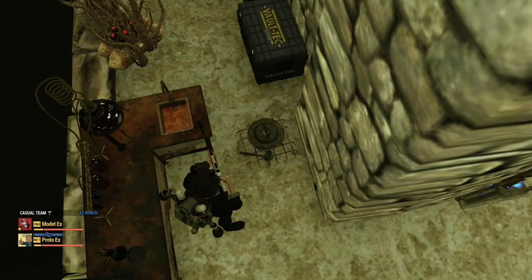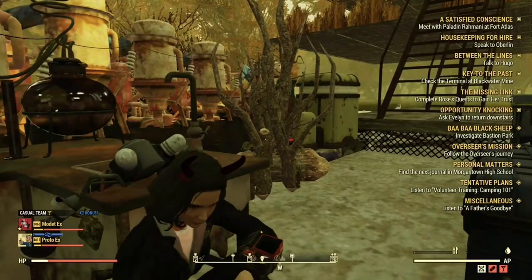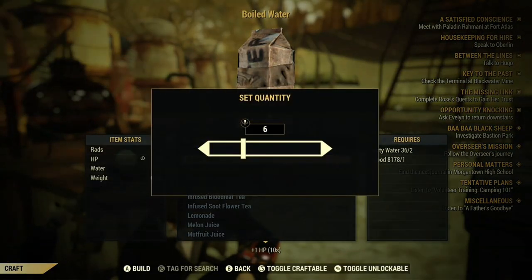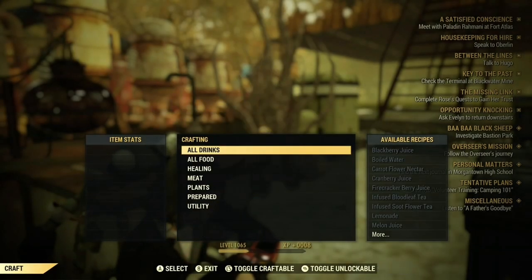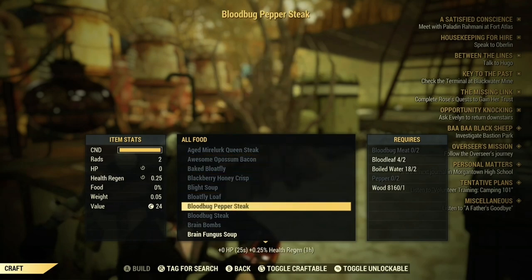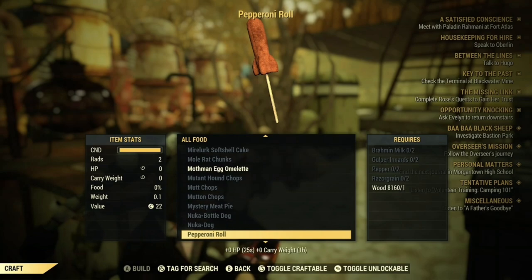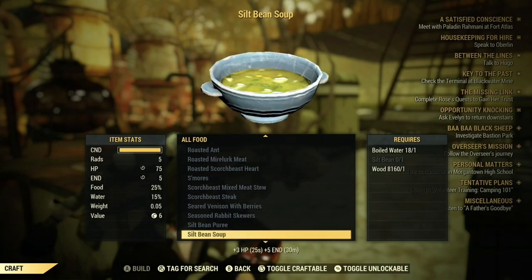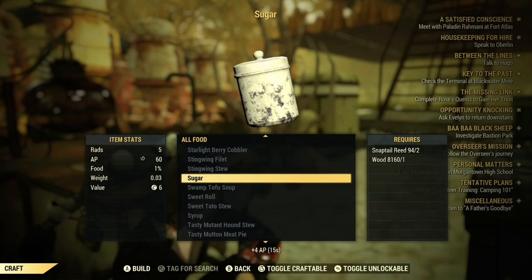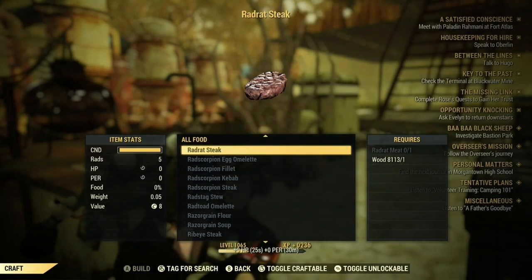Now that I have everything ready, we can make the cranberry relish. You want to turn the dirty water into boiled water — as you can see I got a few pieces. Now if I go into all food, I go all the way down so I can turn the snap tail reeds into sugar. If you do have Super Duper equipped, you will get a 30% chance to get double these items.